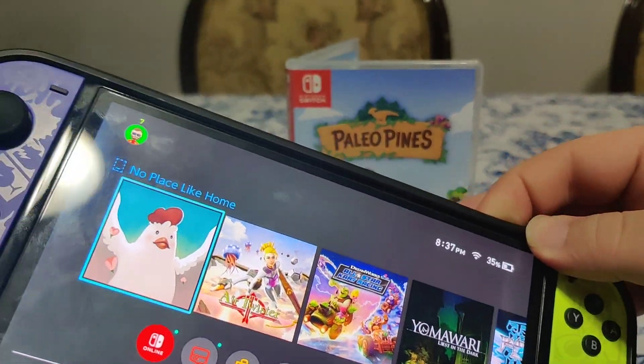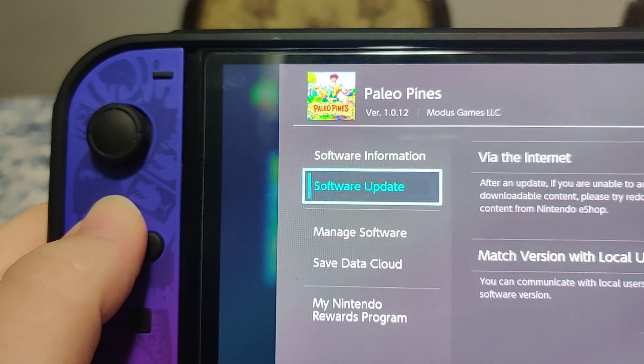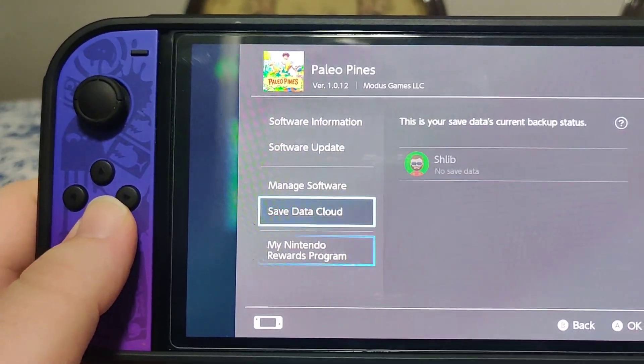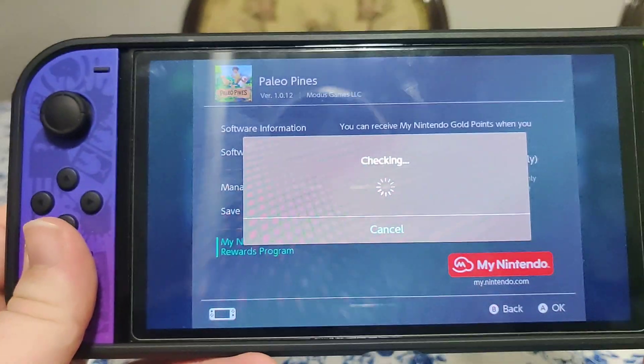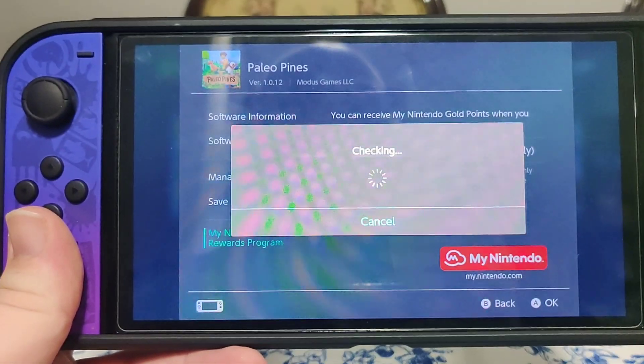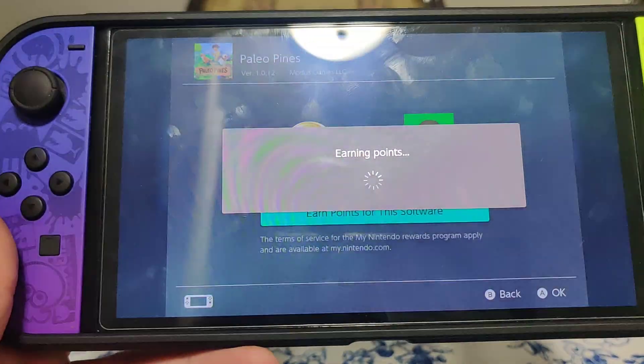Let's pop the cartridge into the Switch. We have the icon here — we have version 1.0.12, and there is an update available. Let's see if we get any points for this release. And we get 30 points, so that's nice.